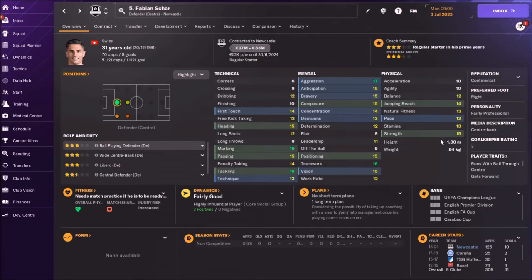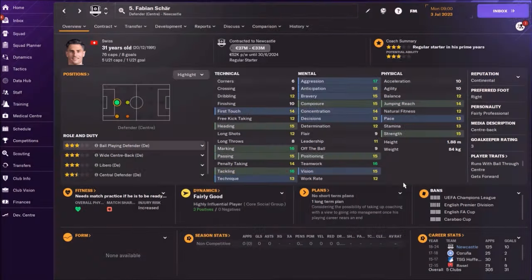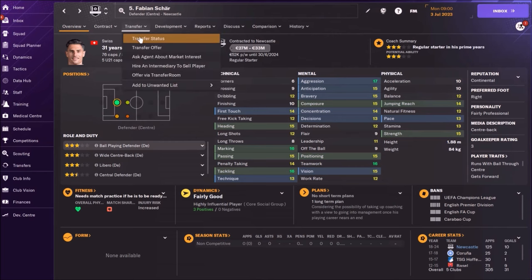He has quality, but soon he is going to lose his physical attributes, and his price is going to drop to between 5 and 10 million. This is the best time to sell him to earn some big money. Maybe I would be really happy to get around 20 million — 20 million for a 31-year-old player is really big money.